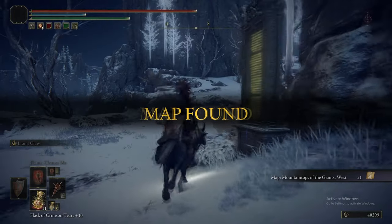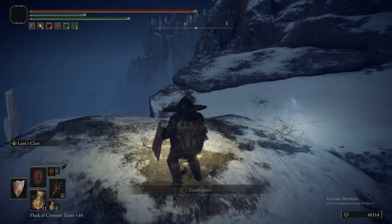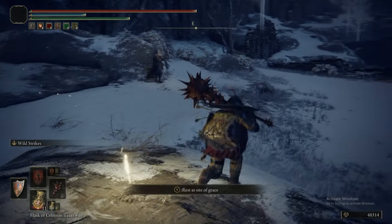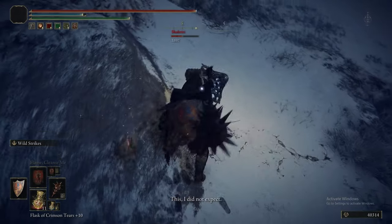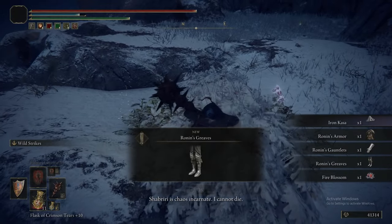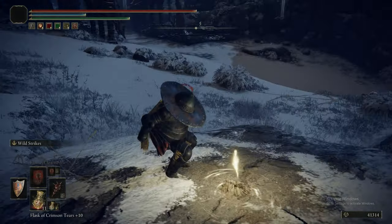I did pick up the map fragment. The Grace is here, and also Shabriri is here. Depending on what you want to do: if you want to do the Madness ending, then not killing Shabriri just now is suggested. If you don't care about the Madness ending, then killing Shabriri right now is perfectly fine — the only thing you get is Shabriri as a summon if you've got the Madness ending set up. If you're not going to do that, you can't get him as a summon, so you might as well just kill him and get his equipment now, because it literally doesn't matter.